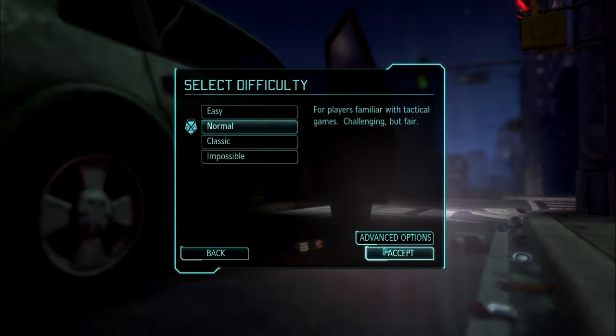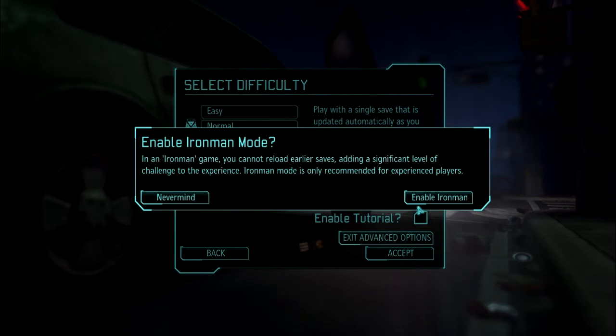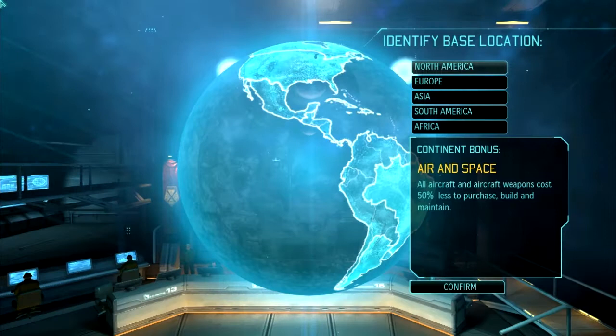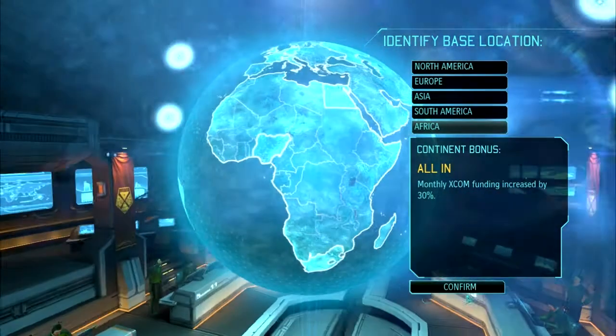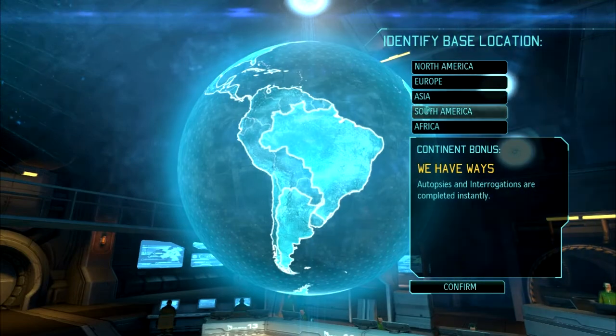Hello all. Here to talk about XCOM Enemy Unknown, which was just released in 2012. This game is a take on the original tactics game XCOM UFO Defense, which was released in 1994. For those who don't know, XCOM is a mix of strategy and tactics game set in an aliens-taking-over-the-Earth setting.